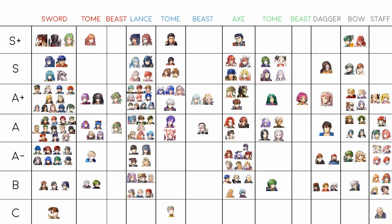In A+ there's Summer Tiki, Legion, and Raven — all amazing Brave Axe users. Summer Tiki is by far the best, having the highest or near-highest attack for a green unit. I think my Tiki is around 48 attack naturally, so with Death Blow that's 54 attack on initiation. Do not underestimate her.